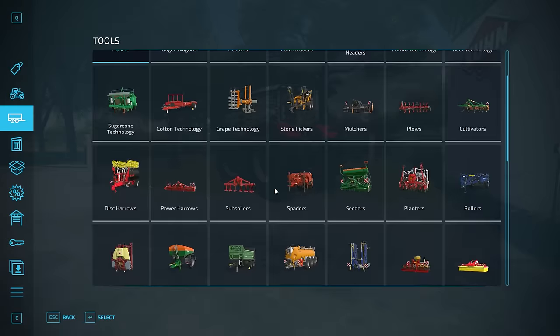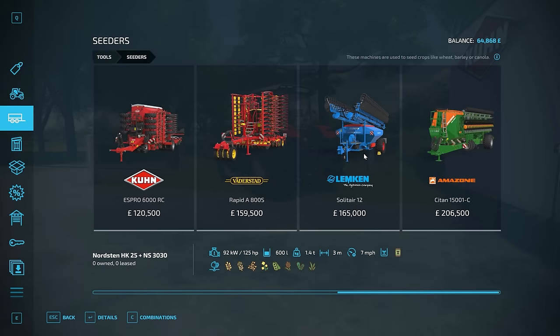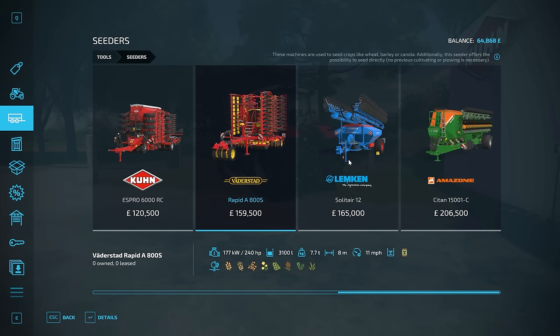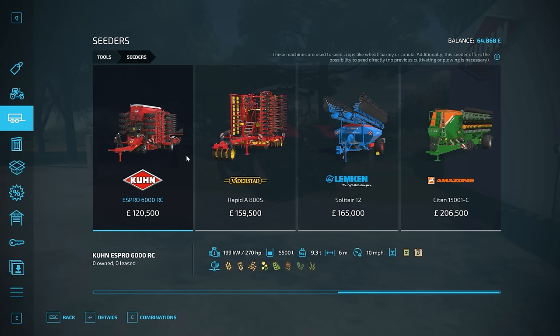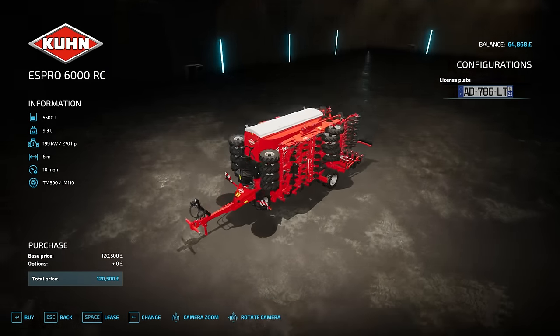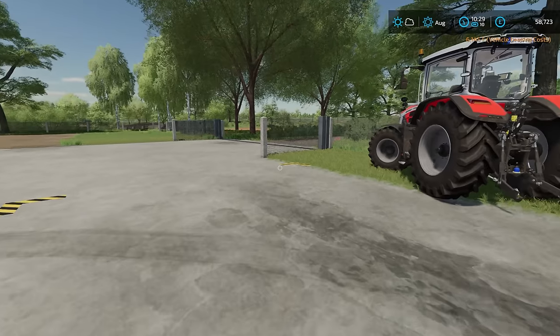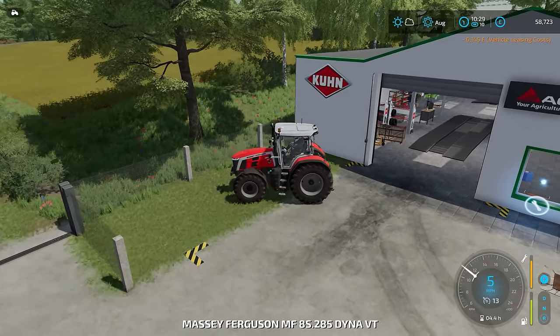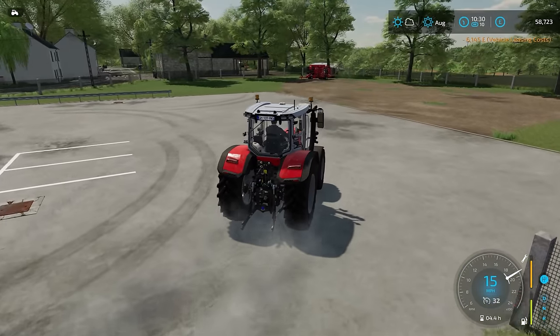Now into the store. It would be so good to go with something like this, but that one doesn't do fertiliser. So that one does, but it is two metres smaller. Yeah, I guess we'll go with this then. Let's go and attach it, get some seed, get some fertiliser, and yeah, we'll get drilling.